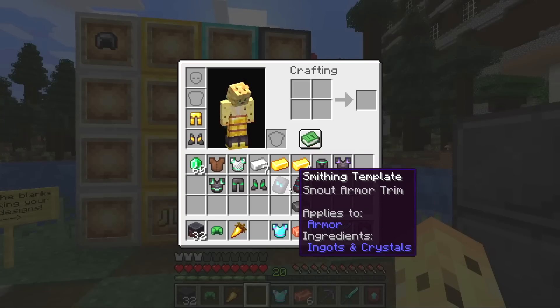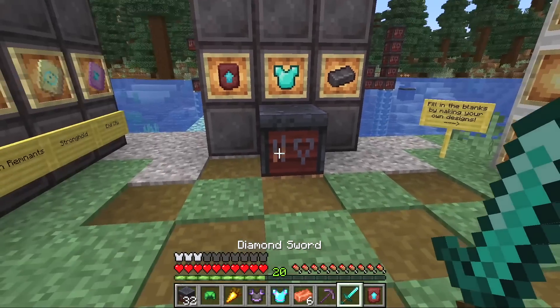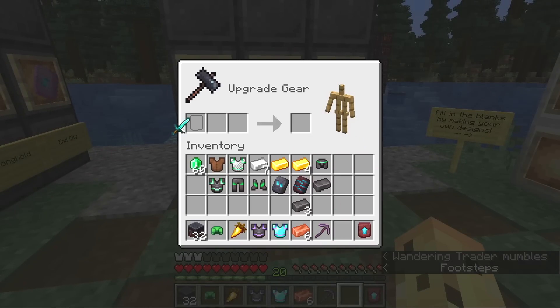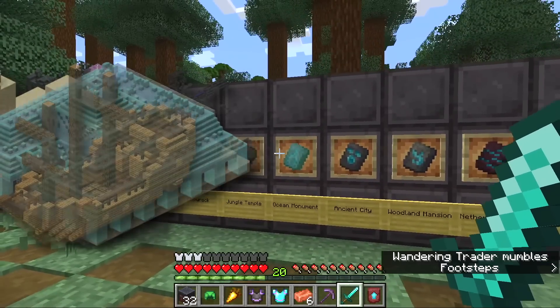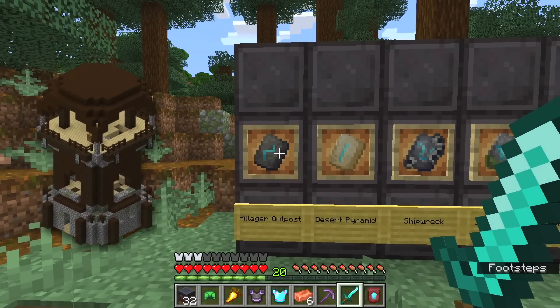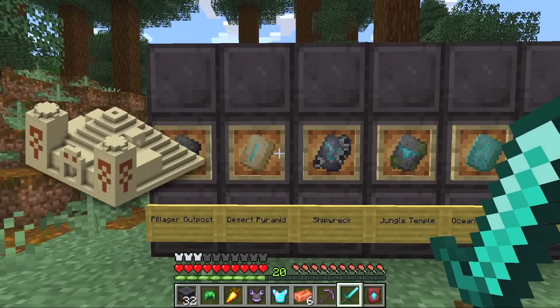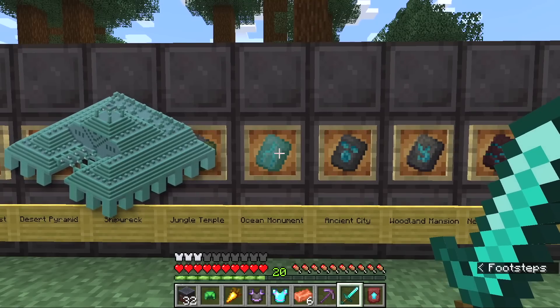That is a big change. One of the questions I first had was: how do you make netherite now? Because you can't throw your diamond sword in here without first having a smithing template. So as well as finding all of these 11 templates in the wild - Pillager Outpost, Desert Pyramid, Shipwreck, Jungle Temple, Ocean Monument - there are quite a few you have to go through.